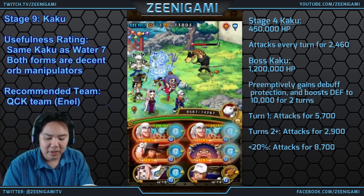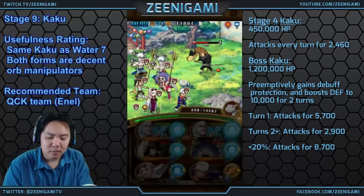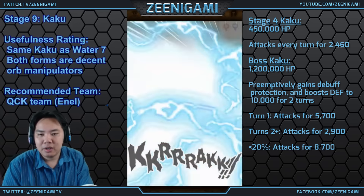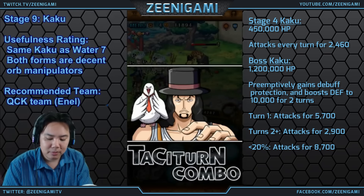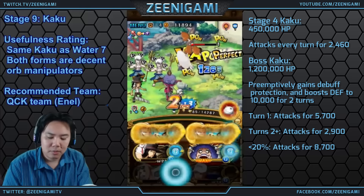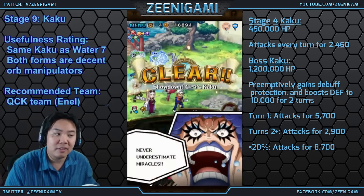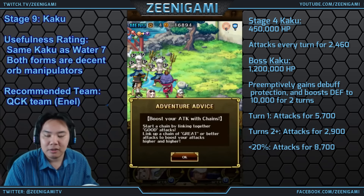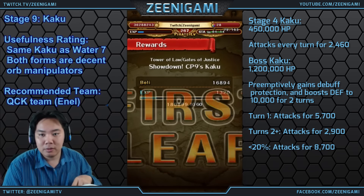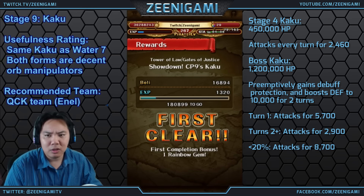Giraffe blast! If you're just using a double NL team, very very easy to beat Kaku. You can always bring only an NL friend and other characters as subs, but a double NL team works best. Kaku is a pretty useful character — he is the same character as Kaku from Water 7. You can evolve the Water 7 Kaku into either the Strength form or the Quick form. This Kaku drops as the Quick Kaku; you can evolve it to the 4-star Quick or the 5-star Strength version. Both are pretty decent orb manipulators — use whichever one you need more orb manipulating from.